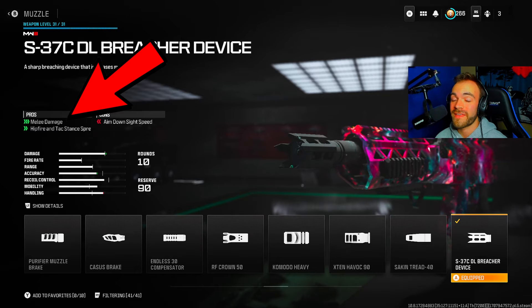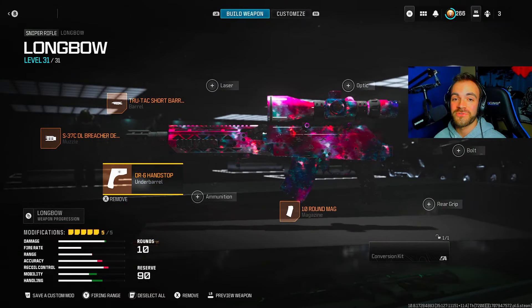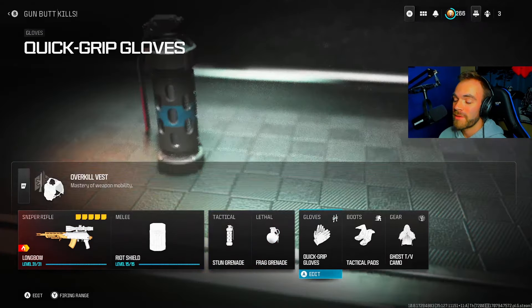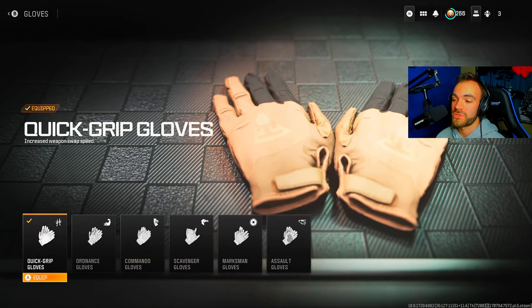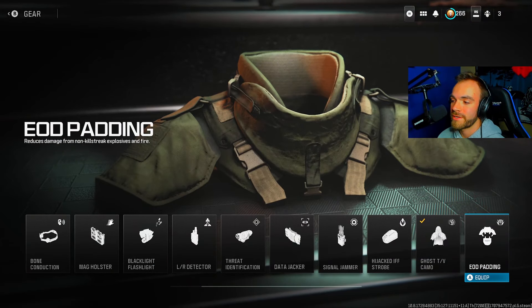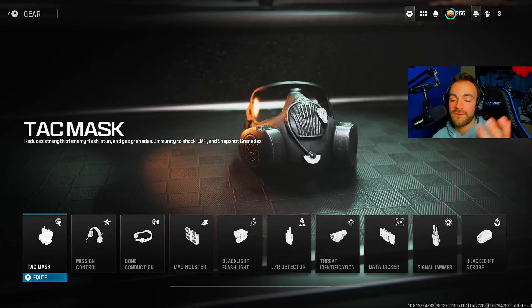I'll show you that in the gameplay. Just take this class up, just use it, I promise you it will work wonders. Make sure to have quick rip gloves on to swap your riot shield and longbow very quickly. Tactical pads for increased slide velocity. And then ghost or EOD or attack mask, whatever you want.